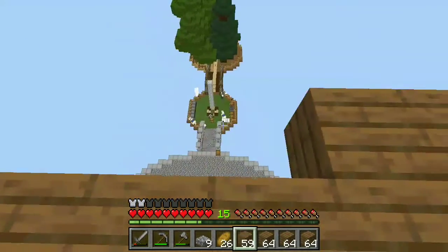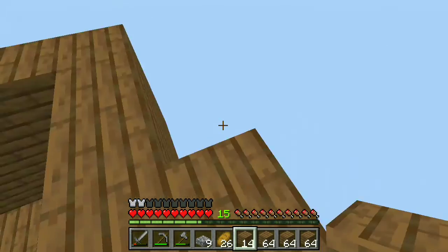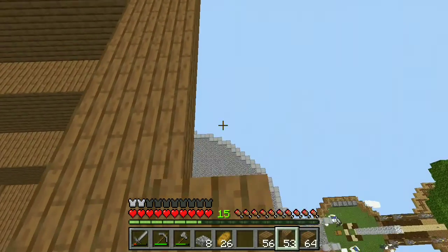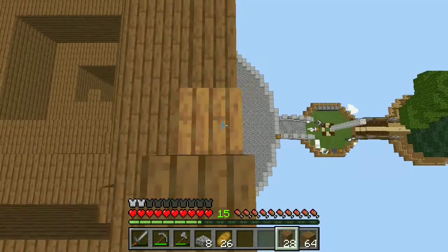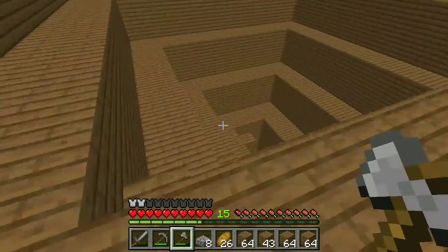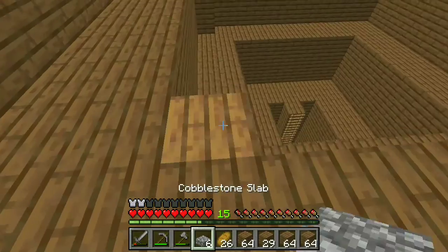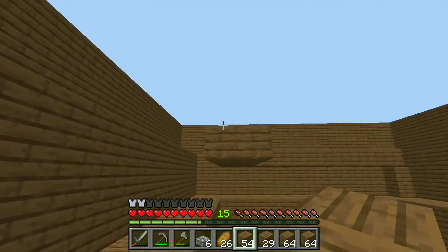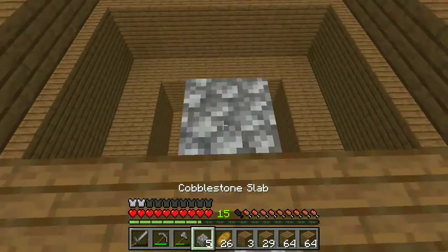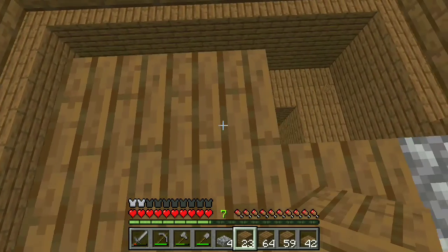That creeper situation was definitely stressful, but we're moving to the construction of the third layer - we have one more after this. You can see we have a 2-block spawn radius for the mobs and 3-block high walls, and we're going to see why later on. After all 4 layers were constructed, it was time to make a couple more platforms, making sure we have a 2-block gap between all platforms so the mobs can actually fall. This is just going to maximize the actual spawning area for the mobs, which is ultimately going to result in a lot more drops.